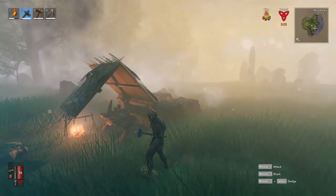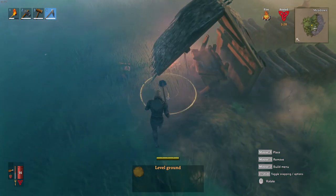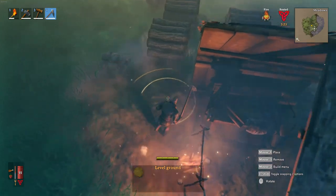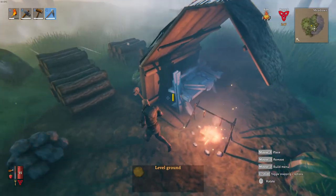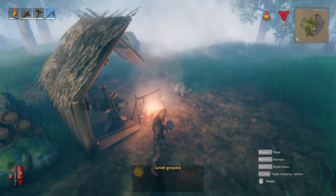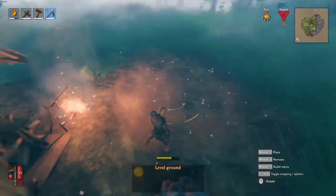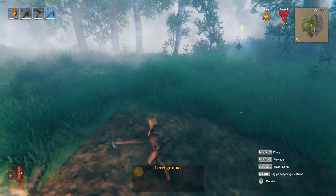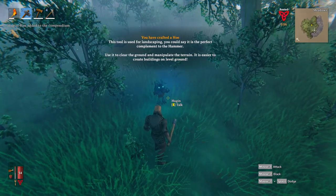What I want to do is kind of clear out the area a little bit. We find a nice spot that's kind of level with where we're going to start to build our base. We should be able to start clearing that area out. Now some of these areas are risen — I'm going to need a pickaxe to take that down. Huggin has something to say.